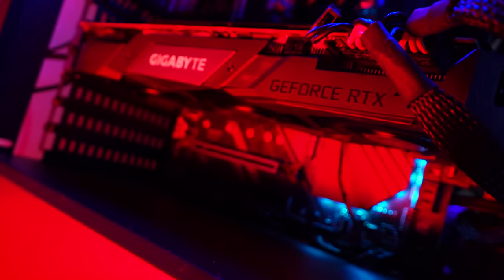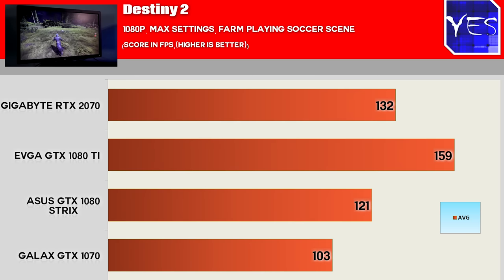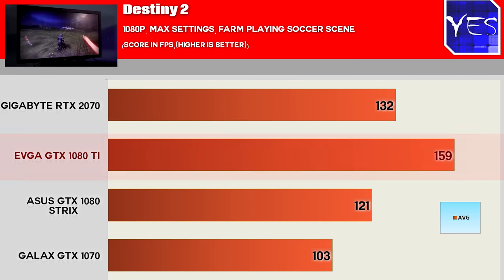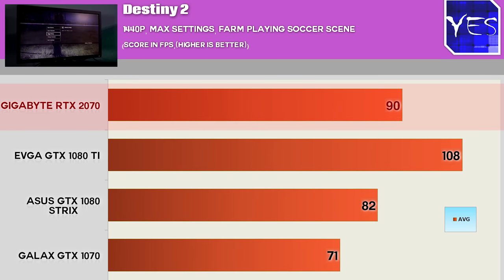Welcome back to Tech Yesterday. On this test bench today we're using a 7820X clocked to 4.5 gigahertz, coupled with 3200 megahertz CL14 timings memory. The first few benchmarks I'm going to pull up is Destiny 2 at 1080p. The RTX 2070 is comfortably pulling ahead of the GTX 1080 and also the GTX 1070, but still falling behind the 1080 Ti. 1080p is a little bit more CPU bound, and I decided to test 1080p and also 1440p ultra settings, because I believe this is where the 2070 sweet spot is going to lie.